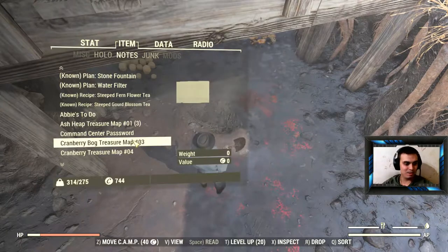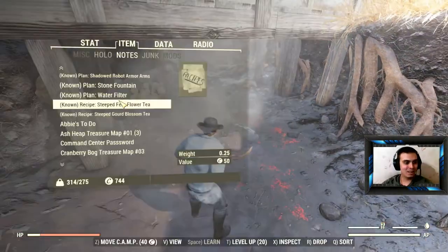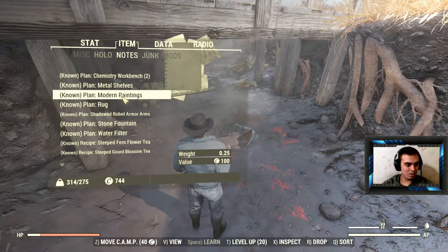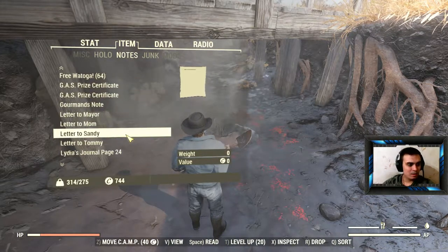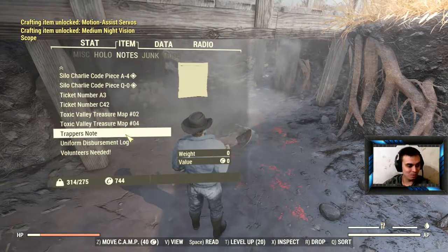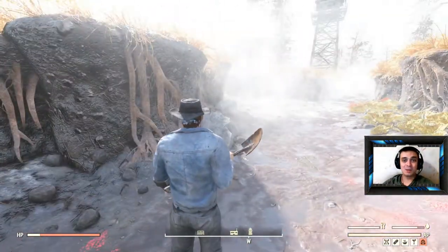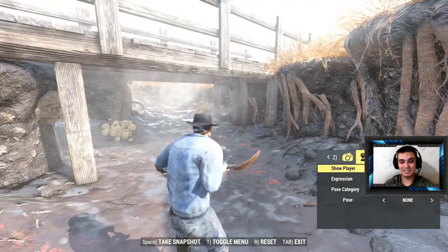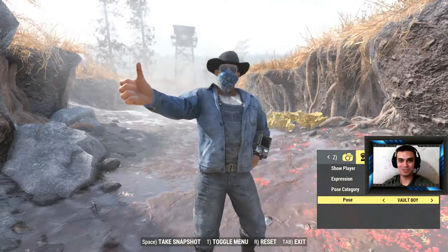My treasure map ended — it was number two. Next one I'm gonna look at is number three. Let me check out the plans I got. Modern paintings — I already know that one, damn. Most things I already knew. That's two new plans out of everything — pretty much wasted my caps since I used to buy those. Well, tough luck. I hope this video helped you find your treasure and you were luckier than me. You guys have a good morning, day, and night wherever you're located, and I'll see you on the next treasure hunting video. Bye!